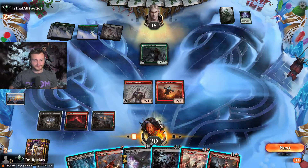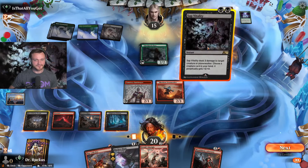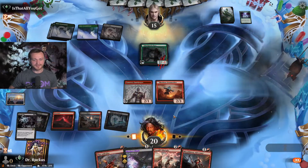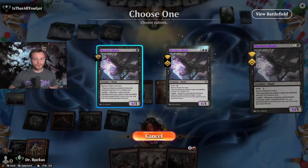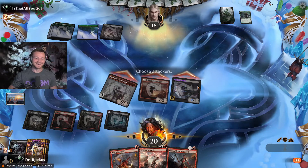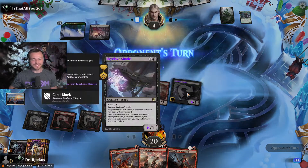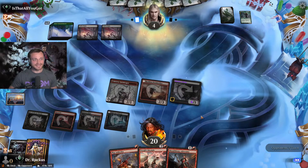Pack Piper — oh boy. We're comboing off anyway — Sap Vitality on Skyclave Shade, permanently a 6/1! Opponent is down to four and every time we play Skyclave Shade now it is a 6/1. I like that a lot!